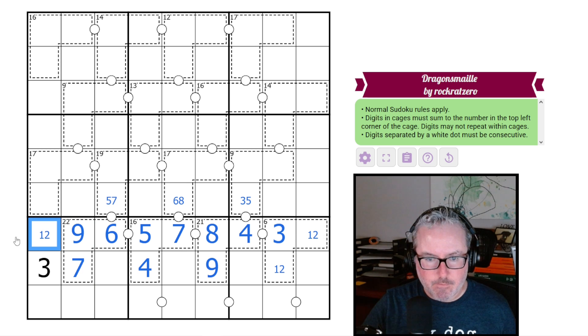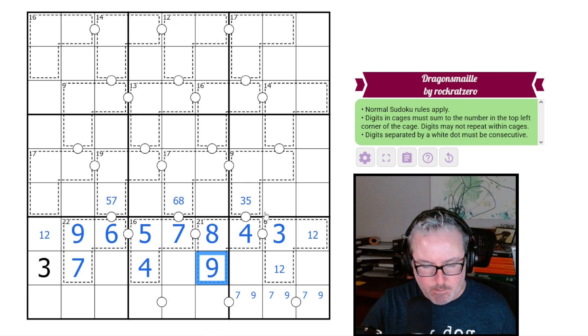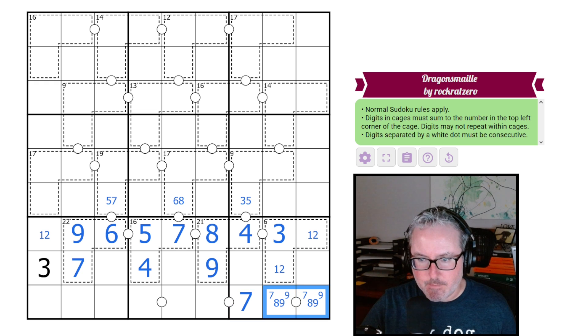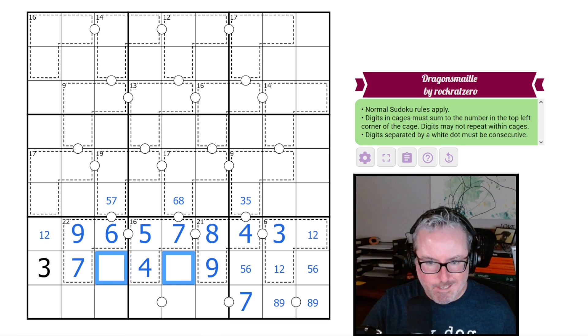This guy here has to be 1 or 2 to finish the row. Now, what did that do to anything in here? We know there's a 7 and a 9 down here by Sudoku. This can't be the 9 because this would force this to be an 8. So there is a 9 on here — this is a 9, 8 pair, which means this is 7. And these two here will have to be 5 and 6. That's going to leave these two to be 1, 2, and 8. This can't be 8, so this one is.